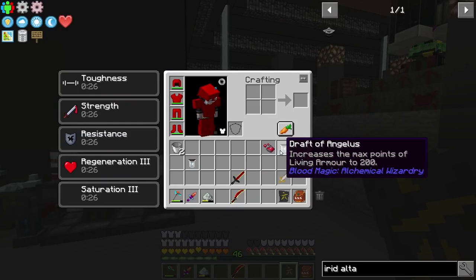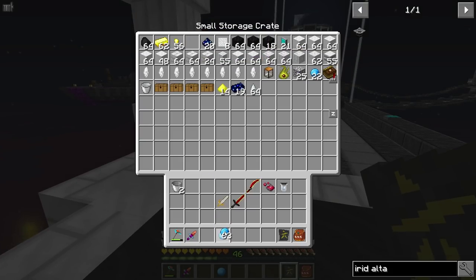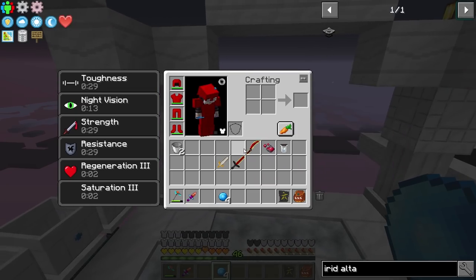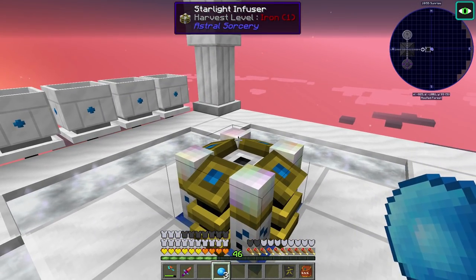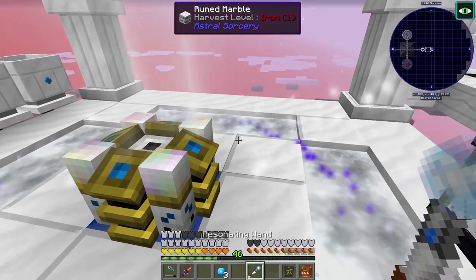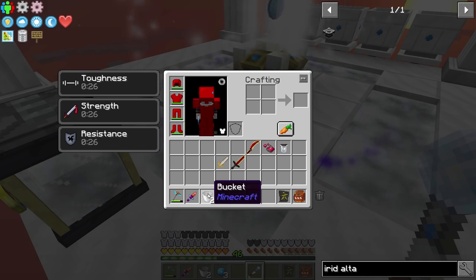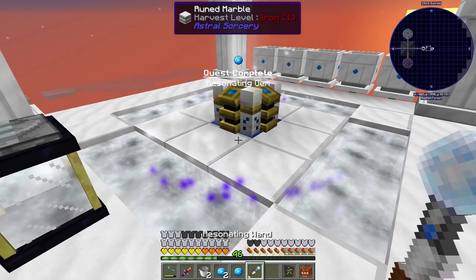We have our elemental affinity region and our draft of Angelus. Let's go back to iridescent - we need the resonating gems. They're actually going to be really easy. I'm going to grab four aquamarine and head over to this puppy. If you jump in here you actually get night vision. There's a bug right now with this mod where it doesn't render, but it's actually in there. Grab the resonating wand, shift right-click that. We're going to get some particle effects, and then it may or may not use a bucket of starlight.